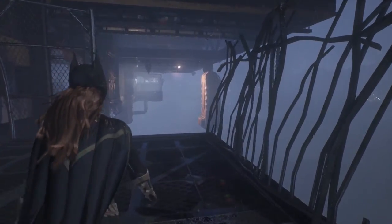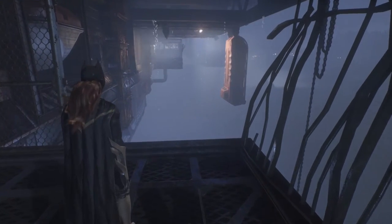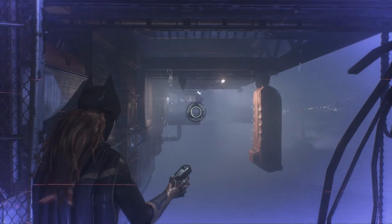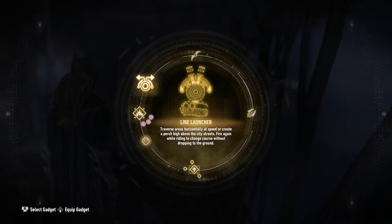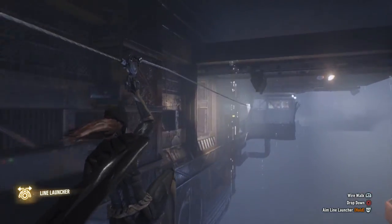This is the part that I really messed up. I was trying to figure out how to get across there and I tried everything — jumping off that boat, hanging to the right off that boat, blind jumping, swinging, all kinds of stuff. And then I remembered that there is a gadget in Batgirl's inventory that you do not use the entire DLC up until this point, but it's in your inventory and you might forget. It's the line launcher right there. That's all you got to do. It's actually pretty simple — line launcher. That's how you get across this gap.